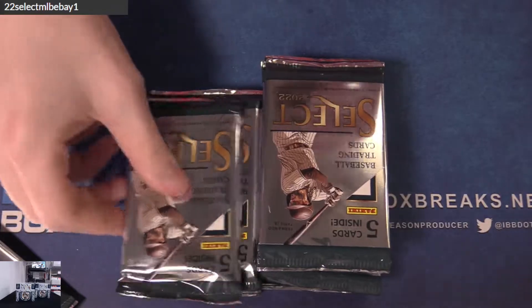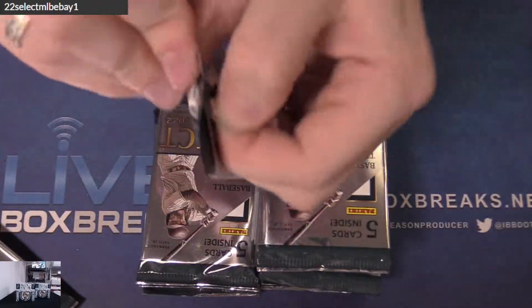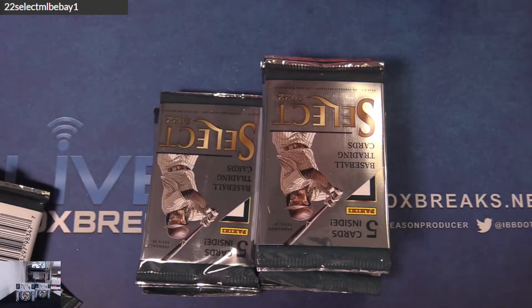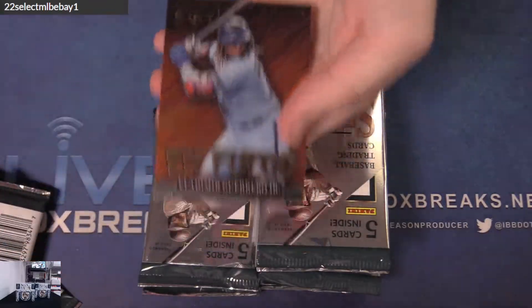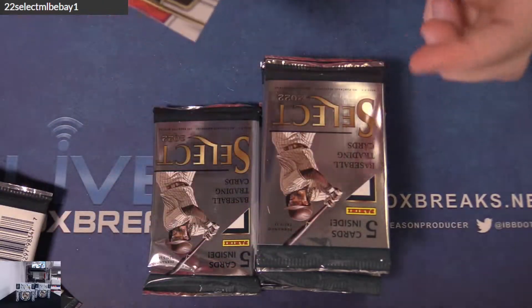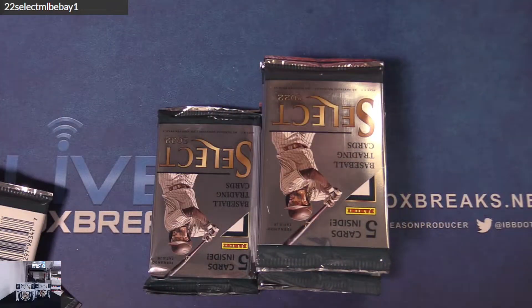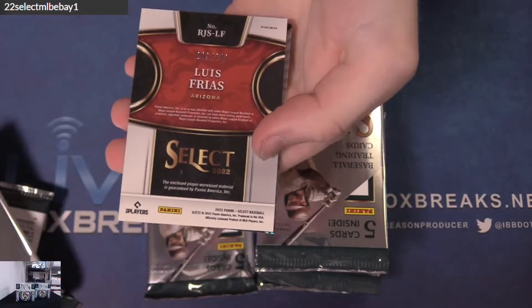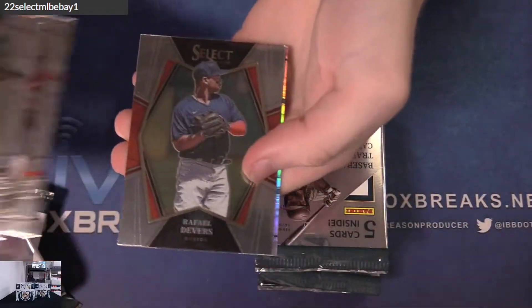Tyler Stevenson to 35 on the blue. Duran, Scherzer silver. Altuve, Drew Ellis 199 — got the jersey auto, doubling up on the Ellis. Jake Myers the 99, silver jersey auto. David Fletcher 149. Seth Beer tricolor rook. Farley's Friest to 250 — silver jersey. Reynolds silver phenom. Devers, Morton silver.